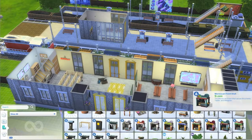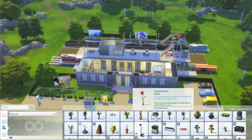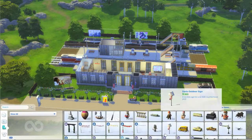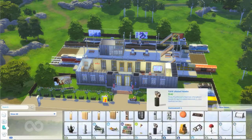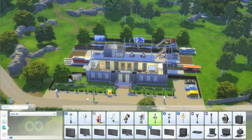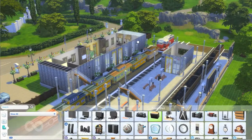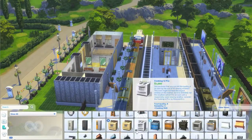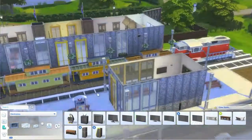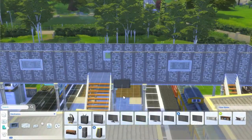I added some City Living food stalls — a cupcake one and a tea one — because those are two of the most important things you can have on a train journey. I always have a cup of tea on the train, whether it's in a takeaway cup or I've had enough time beforehand for my mum to make me one before I walk to the station.